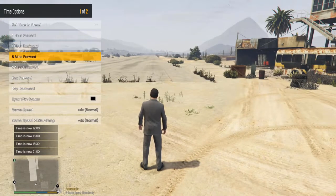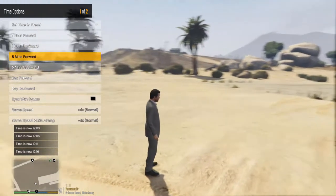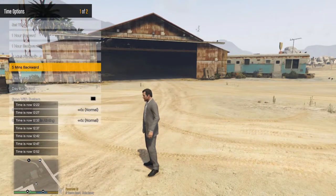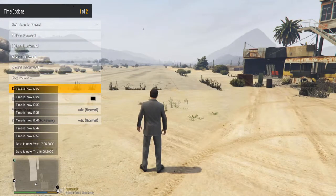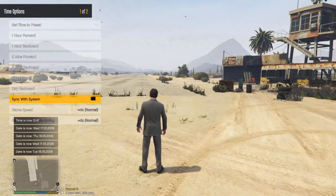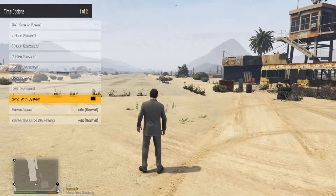You can also tweak the time manually — so if you're making a video and you want a particular shadow on an object for your thumbnail, you can adjust it backwards and forwards or go to the next day. Then there's 'Sync With System', which syncs with the real world time. So if you're in Japan playing at midnight and you sync with the system, the game will be playing at midnight too.